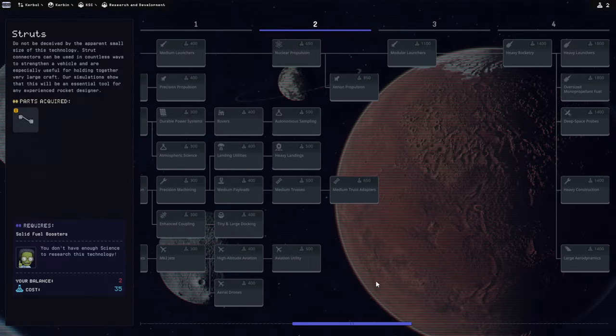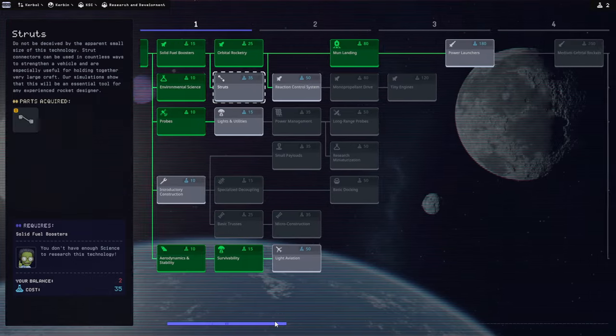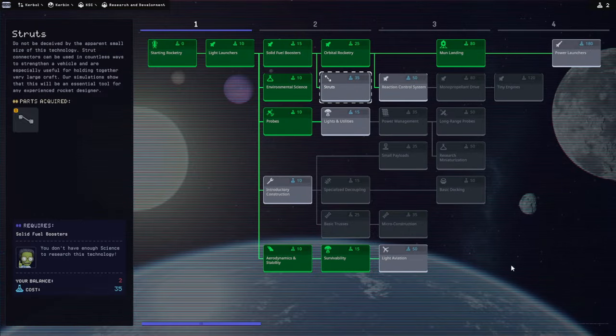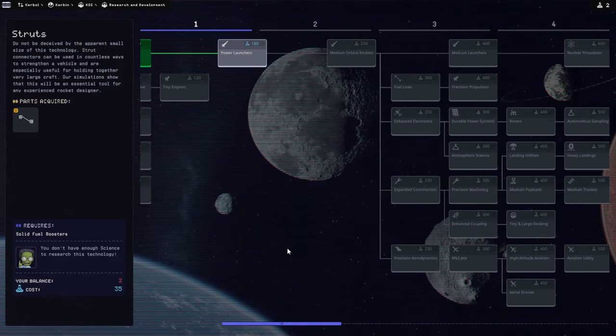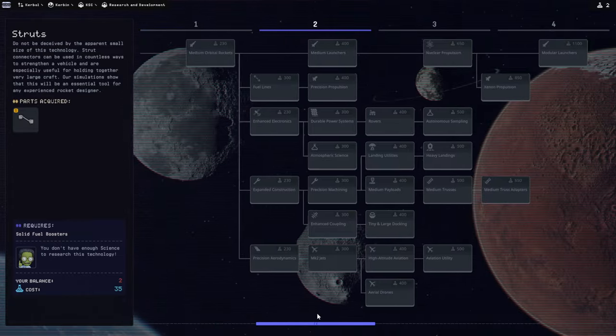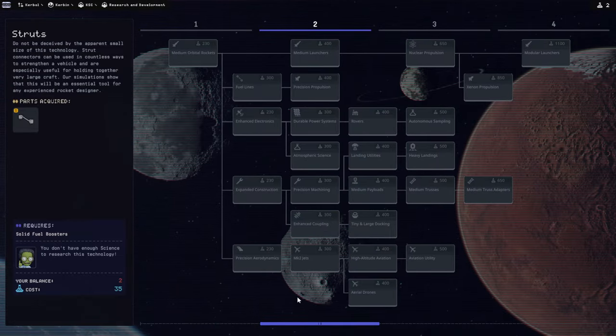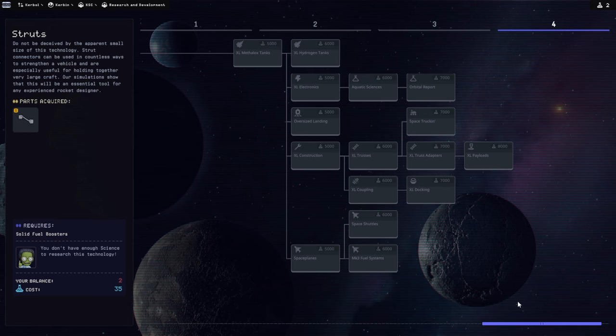Oh, now I understand! I thought it was like this but it's actually like this. Let me start over. Hello everyone and welcome back to the for-science update in Kerbal Space Program 2 Early Access. I have discovered how this tech tree actually works — it isn't that these are the tiers, it's that there are tiers like this with a really thin connector. That's what fooled me. I didn't see the connector line here. From Power Launches it doesn't look like it continues, but this is tier two, then tier three, then tier four.